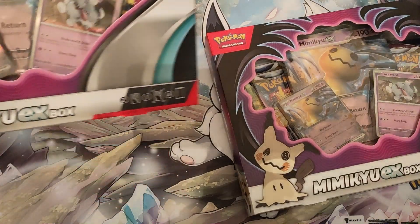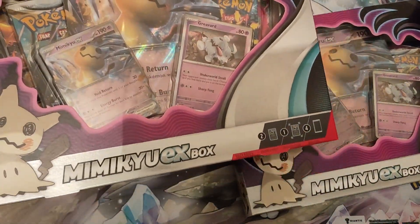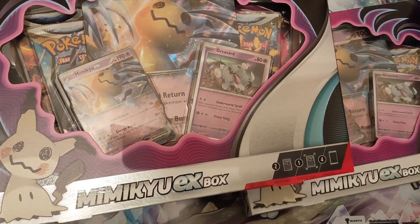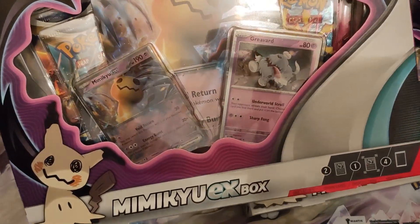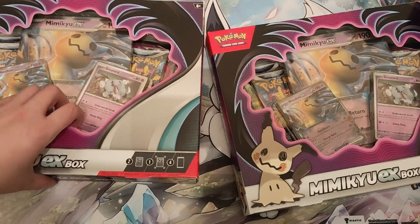So anyway, we're going to get into it. As you can see, this is the Mimikyu EX box — I think it's the first EX with the normal sized card, not the oversized one. It's Mimikyu, actually one of my favourite ghost types. It's not Gengar, but you know, it's still Mimikyu.